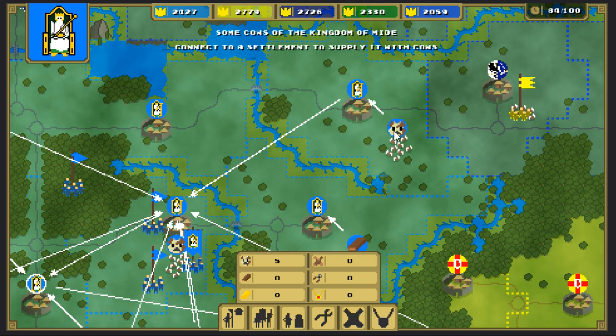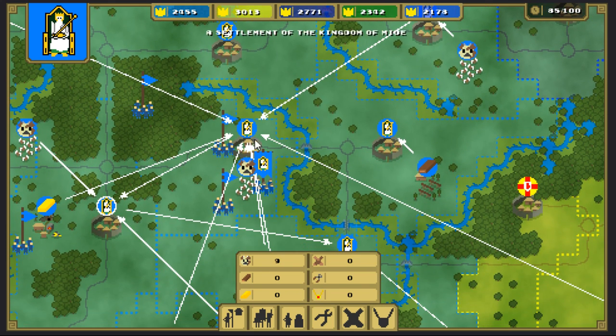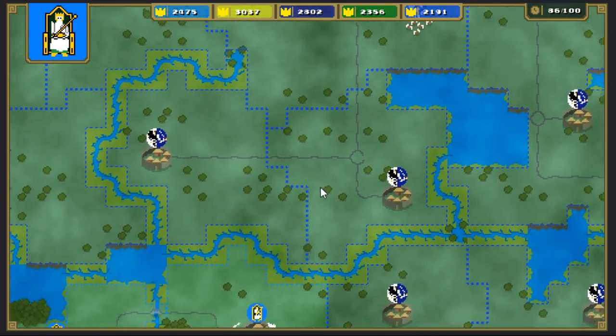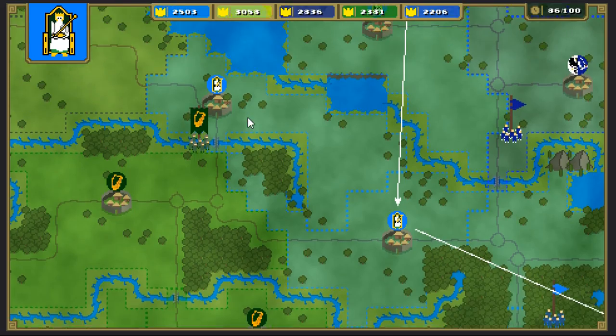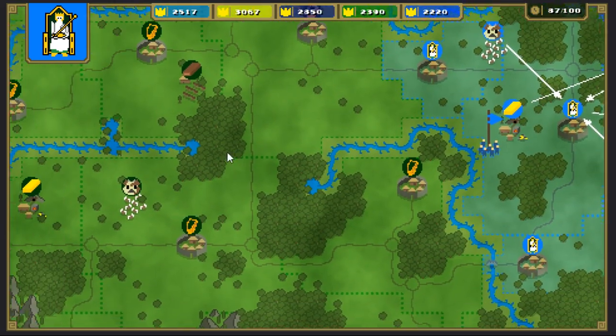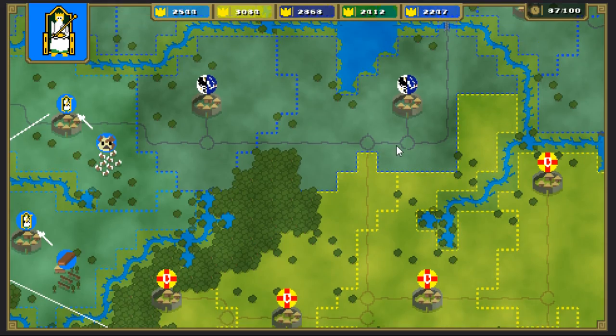We're going to go trade with them. I'm going to give them a bunch of points, but it's going to cost us. Maybe we should — did I build some traders? There's warriors. Let's go take out... oh boy. What time is it? We got 87 of 100 — we're almost out of time here.